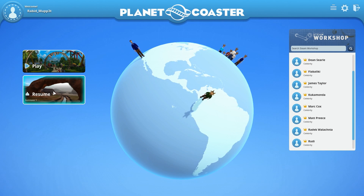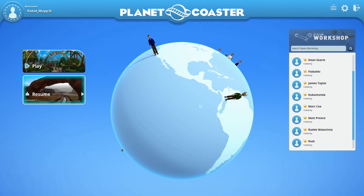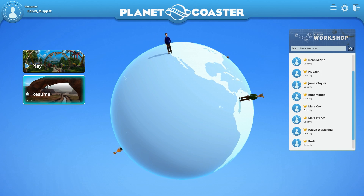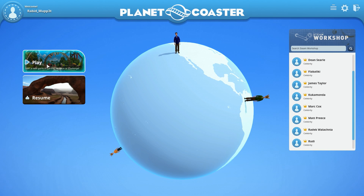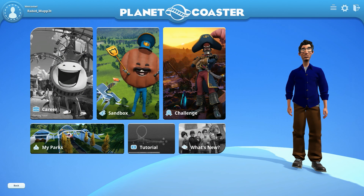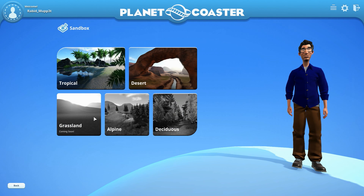In this menu you can either resume the last saved game — there's an auto-save as a quick jump into your last park — or you can go to the play option where you have a few new choices. You've got Career, which is coming soon and not available yet, and Sandbox, which we're all used to.